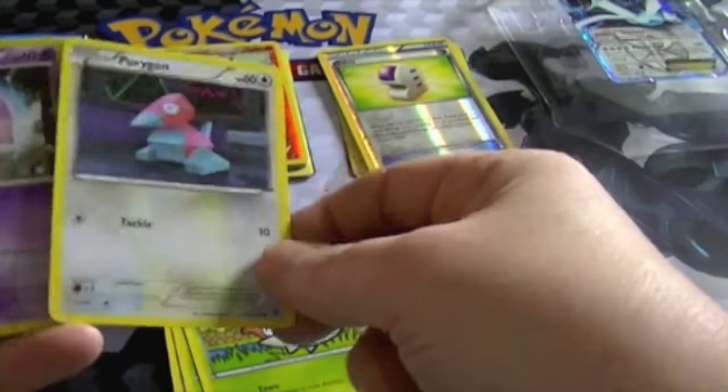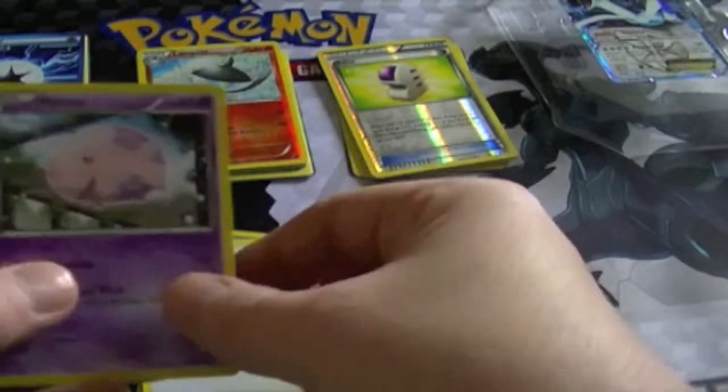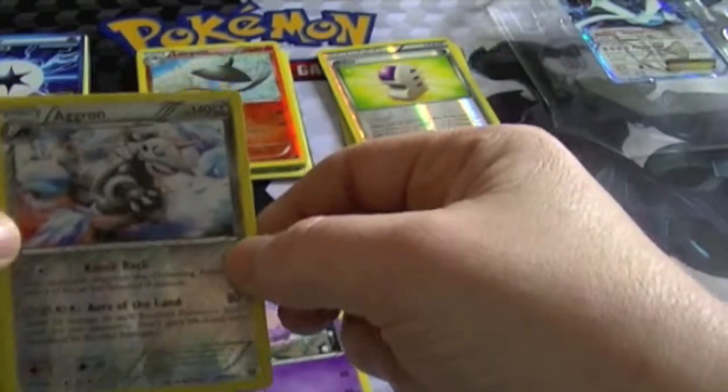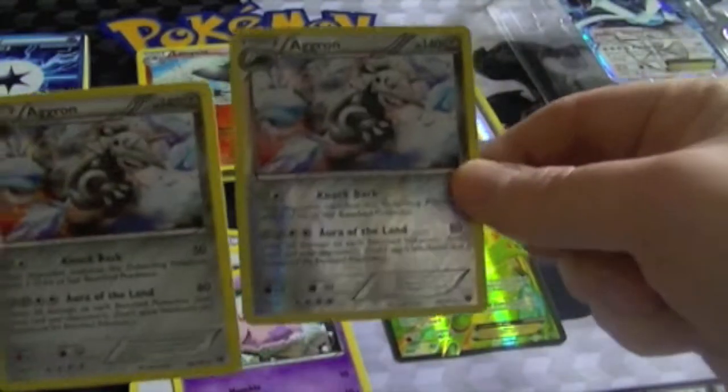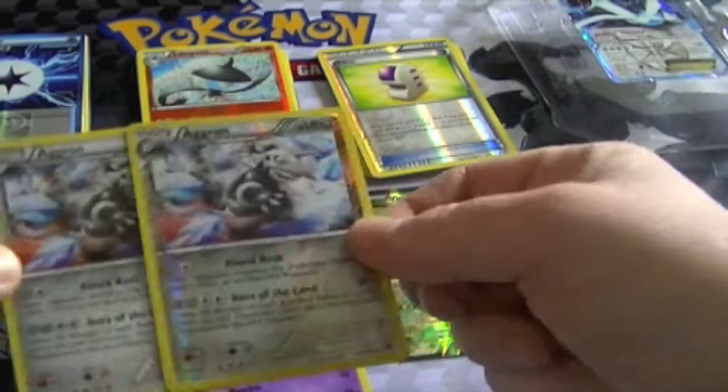One of the misunderstood Pokémon — got a little Porygon. It's just cool. A Reverse Aggron — I like that. And a non-Reverse Aggron. Very nice.